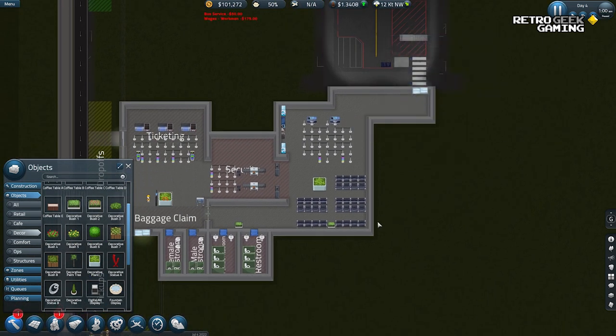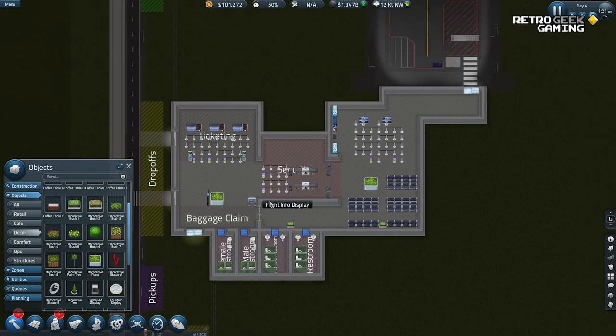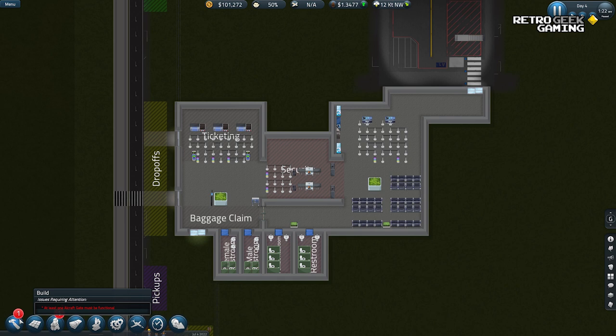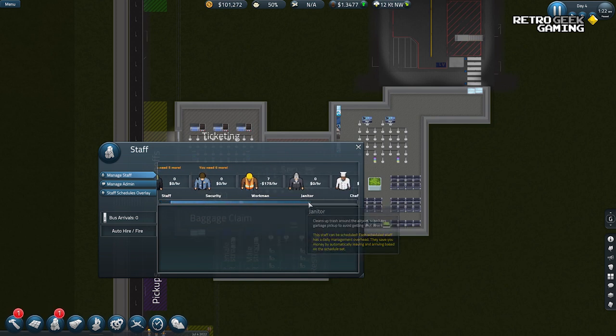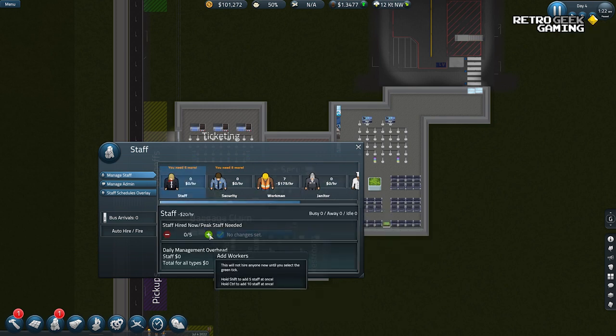What else do we need? We need some employees. The reason we have this notification is because we need at least one gate to be functional — that will happen soon. I'm missing staff. We need five staff, six security. Bruno is trying to jump off my lap. Six security, and I think we also need some janitors, because that's one of the things we can get paid to do.